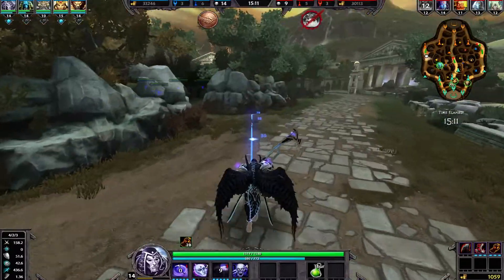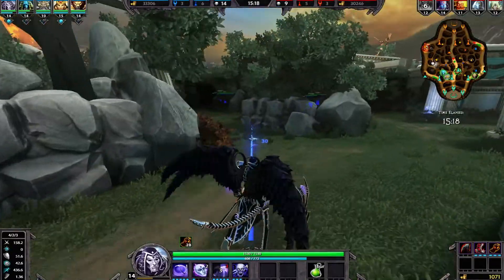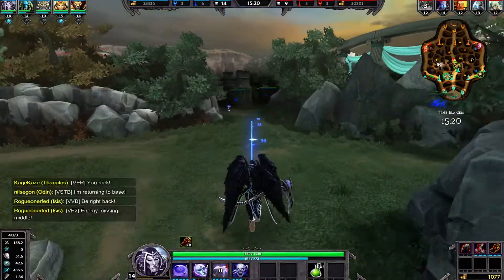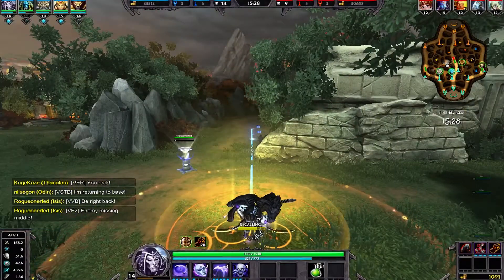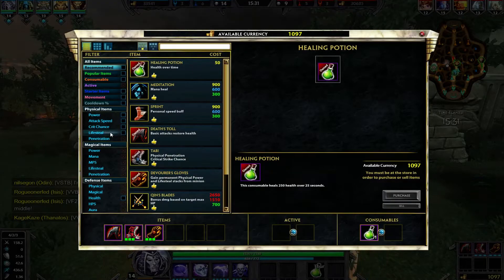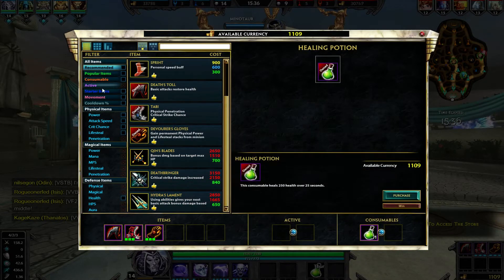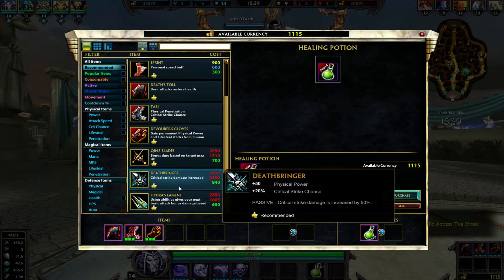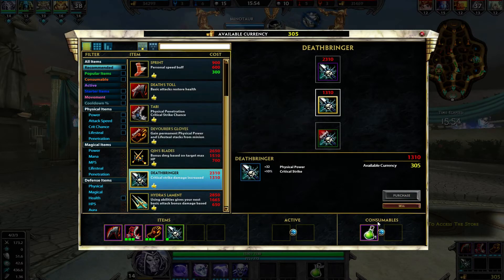It's fairly mana efficient — or so it feels. I haven't really had to worry about mana. I've got enough money, so let's head back out. What else is under recommended? Quinns, Deathbringer. Deathbringer's not bad. Do I want more lifesteal or go down that route? Quinns is great for the maximum health damage interaction, but Deathbringer is obviously very good for burst damage. I like doing early Deathbringer, so I'm going to go with that.